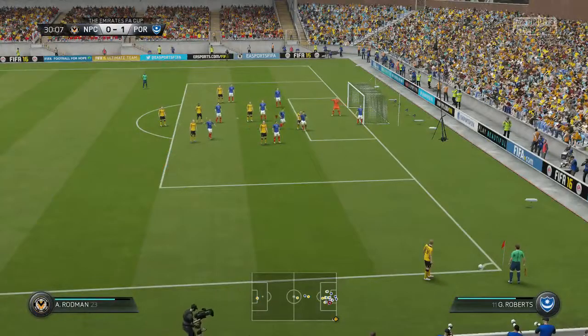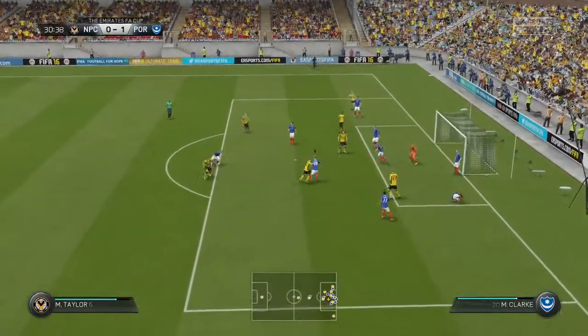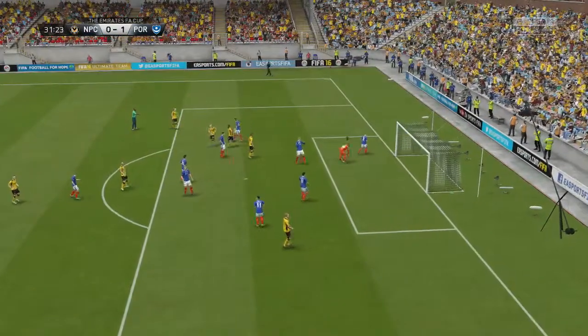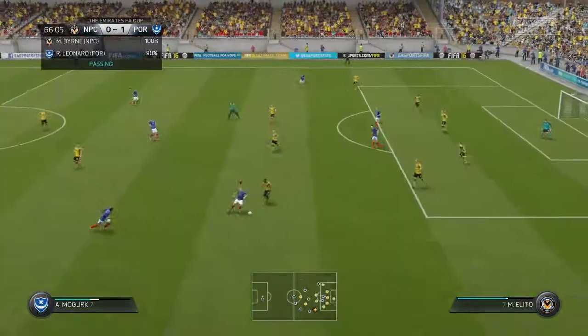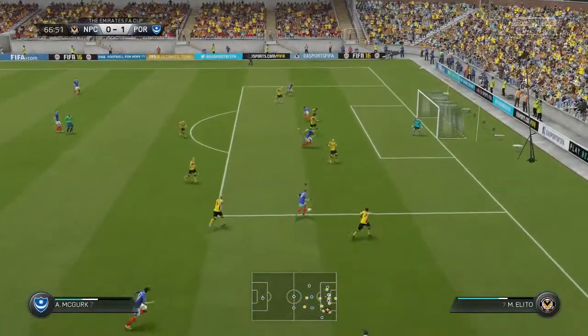Newport respond with a corner of their own. Alex takes it, it's put into the box but cleared. Matt Taylor regains it, we don't clear our lines again and it's played to Mediolito who really should score to make it one-one but doesn't. We've got to do better defensively. Newport were having chances and I think they were the better team in the first half to be honest.